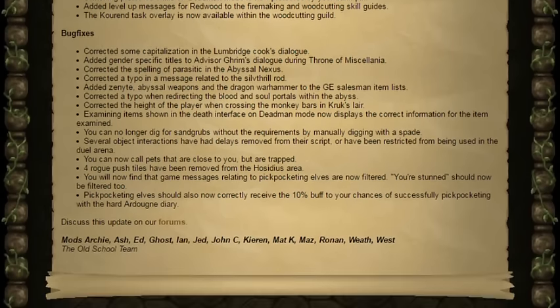They've corrected some capitalisation to the Lumbridge Cook's Dialogue. They've added gender-specific titles to Advisor Grimm's Dialogue during the Throne of Miscellania. They've corrected the spelling of Parasitic in the Abyssal Nexus. They've corrected the typo in a message related to Silvthrill's Rod. They've added Zenyte, Abyssal Weapons, and the Dragon Warhammer to the GE Salesman's Item List. They've corrected the typo when redirecting the Blood and Soul portals within the Abyss. They've corrected the height of the player when crossing the Monkey Bars in Crook's Lair. Examining items shown in the Death interface on Deadman Mode now displays the correct information for the item examined.